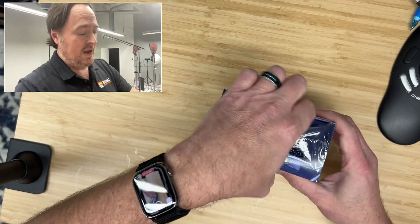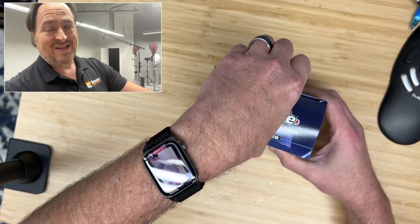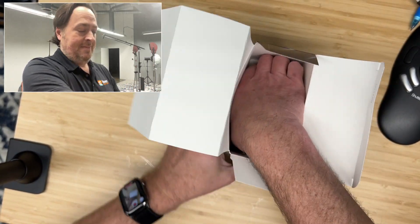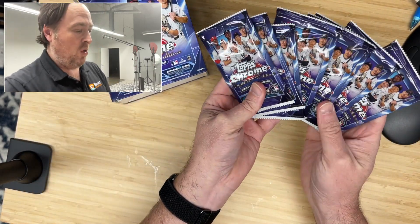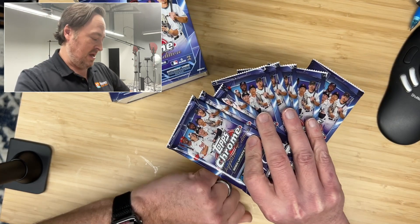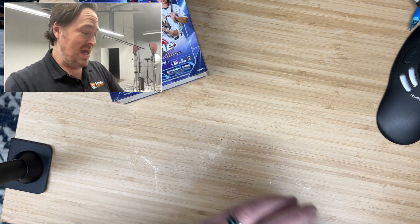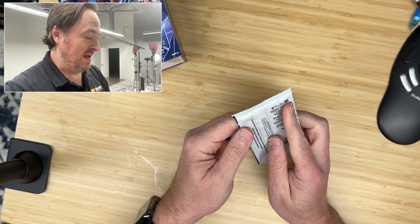Are you ready to rip open Topps Chrome Sapphire Update Edition? The checklist on the autos is incredible, so you should be getting at least a decent rookie. This is the full 330-card checklist, so you're going to get some stinkers. I hope I get a couple decent rookies and a good numbered card and an okay auto — that's all I'm asking for. We have eight packs of four cards each.